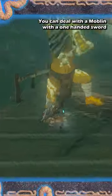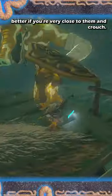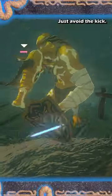You can deal with a Moblin better using a one-handed sword if you stay very close and crouch — they can't hit you with their weapon. Just be careful to avoid the kick.